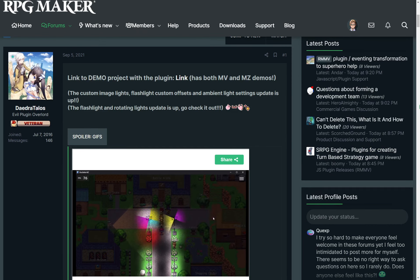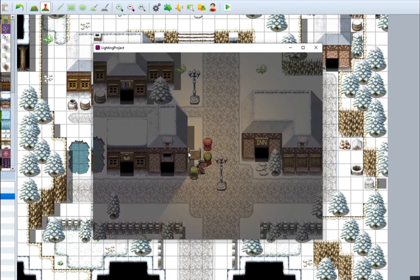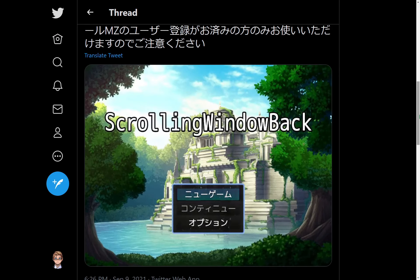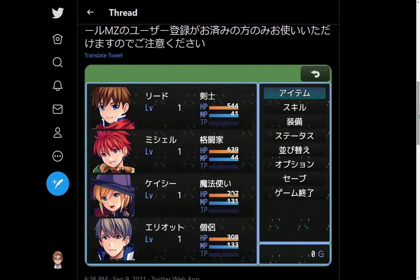An MV and MZ plugin by Daedra Talos that allows adding lighting with real time shadows. An MZ plugin by Noon that adds a confirmation message when overwriting a save file. An MZ plugin by NZ Prism that adds a scrolling picture to window background.